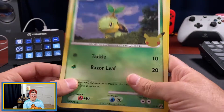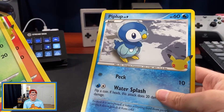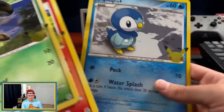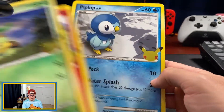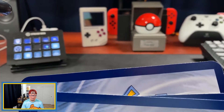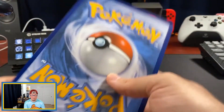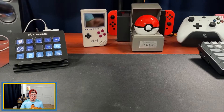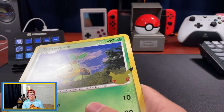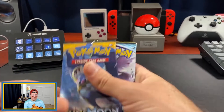The jumbo cards we have are Turtwig, Chimchar, and Piplup — reproductions of previous cards in the Pokémon Trading Card Game series. They are jumbo and they do have a 25th anniversary stamp on them. As far as the quality goes, we haven't been blessed with that great of quality — you might see some whitening and some tearing at the edges. This is common with jumbo cards, especially when they're being shuffled around in a big foil pack like that. I'm going to put these to the side and we'll put them in the binder later.